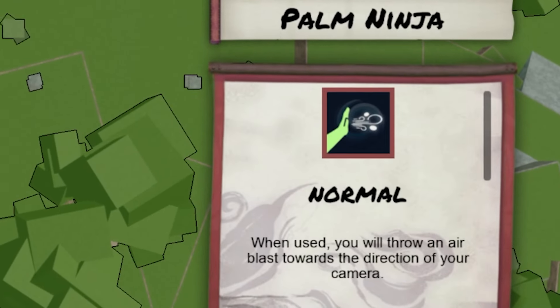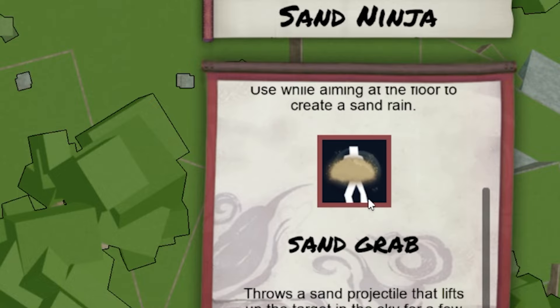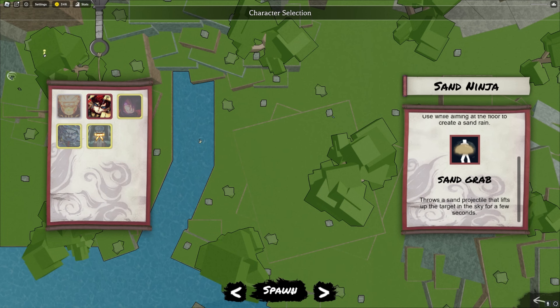Alright, I'm choosing Gaara now. He has Sand Rain — I suck with this move because you gotta aim it and people move fast. Sand Grab: you throw a projectile for a few seconds, I think you can do a combo extension with that. That's Gaara, let's get into it.